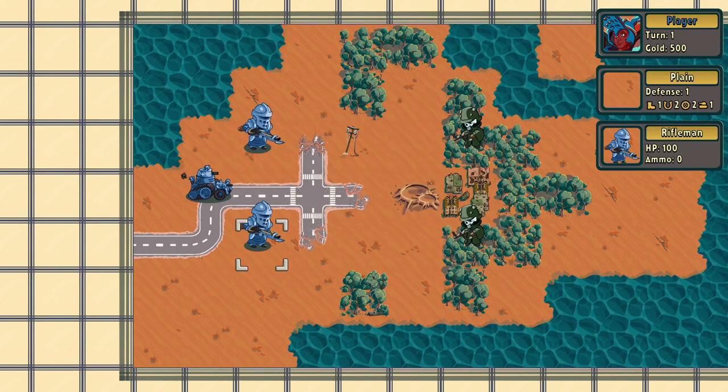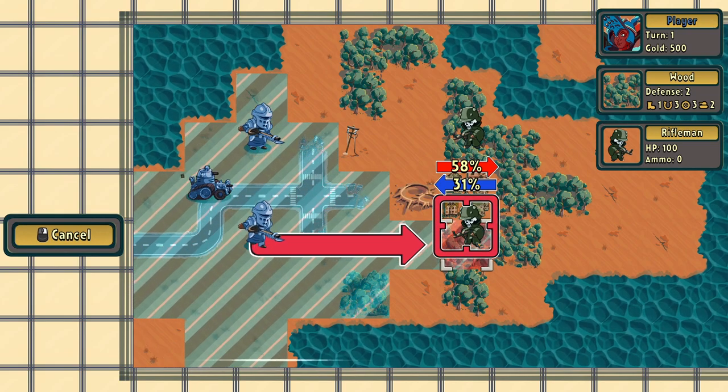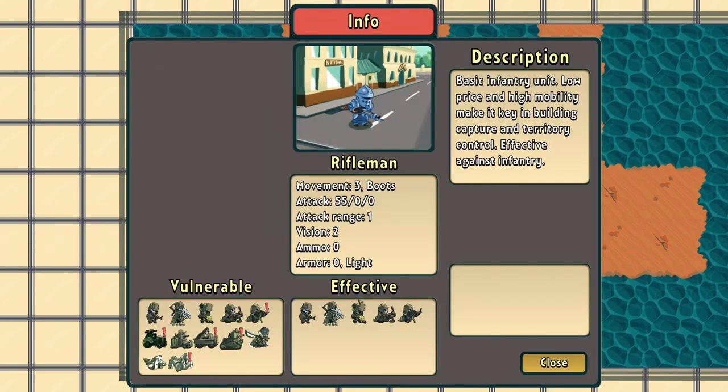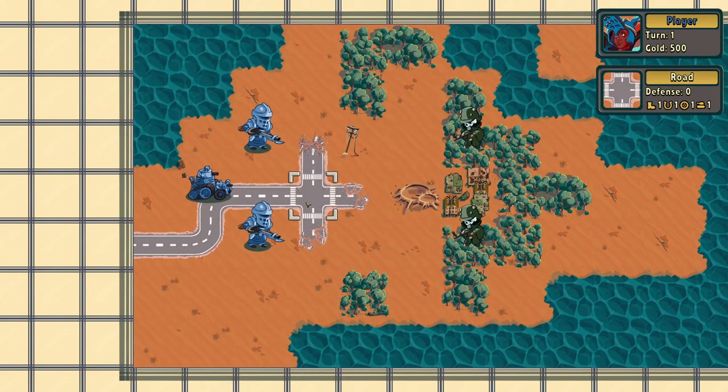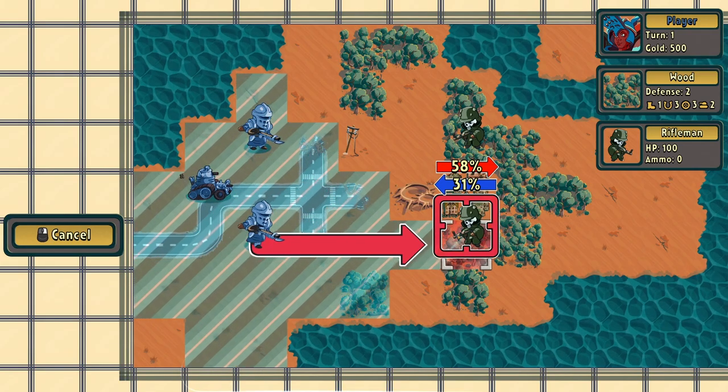Destroy enemy units. We've got a 58% attack rating, they've got a 31. So we've got stats — they're vulnerable to all these, effective against all these. We've got 55% attack, attack range and vision, light armor, three movements. We can't go through difficult terrain very easily. All right, let's attack.